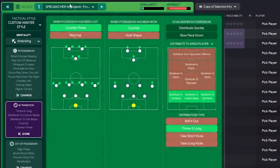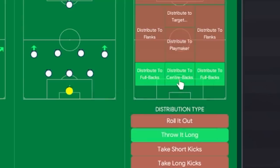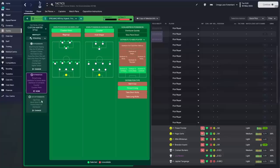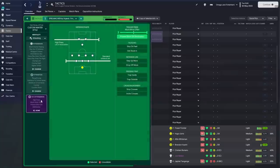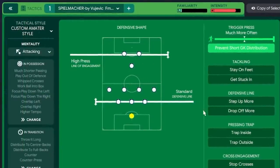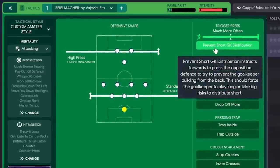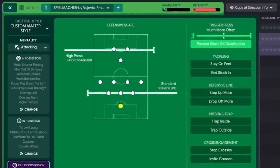The formation is fairly wide. In transition we have a gegen press, counter press, and counter selected. The goalkeeper distributes to the fullbacks and centre backs, throwing it long — so if there's a counter-attack opportunity, the keeper may look for that. We have a high line of engagement and a standard defensive line, with much more often trigger press, and prevent short goal kick distribution selected.